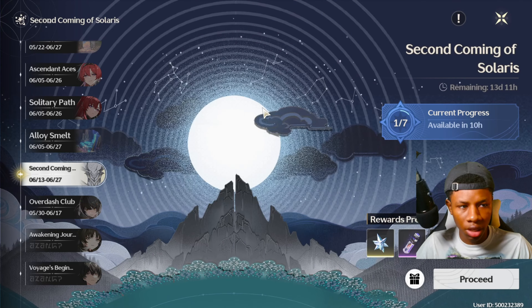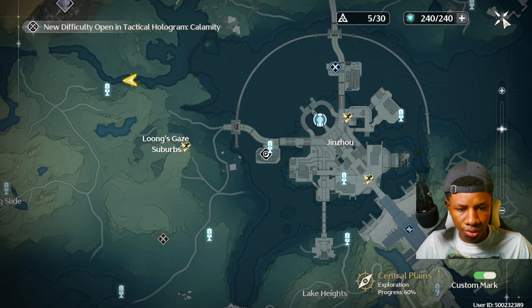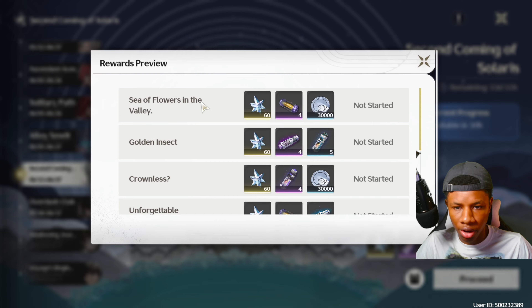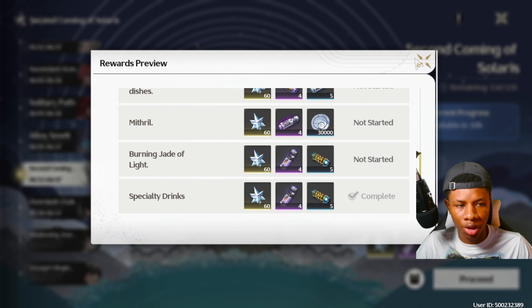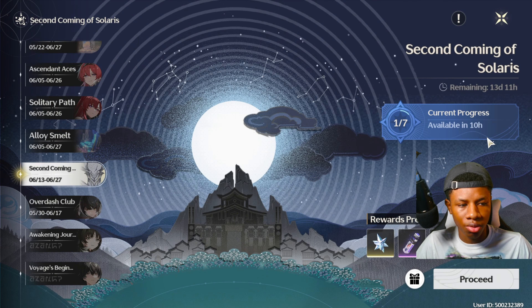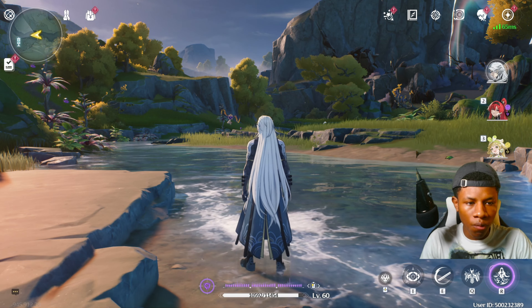For the Second Coming of Solaris, this is an easy event — you just have to do a side quest, and once you complete it you'll get other rewards. It's a time-gated event where you have to wait until the next quest is available. As of right now everybody should be at one out of seven.